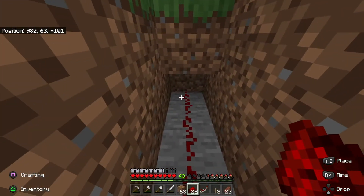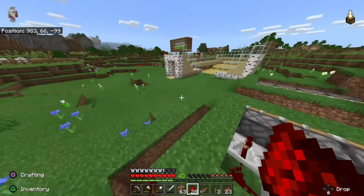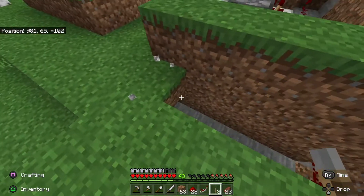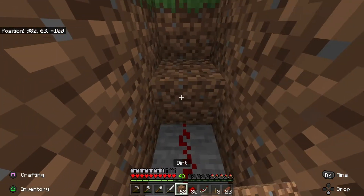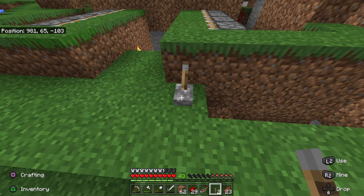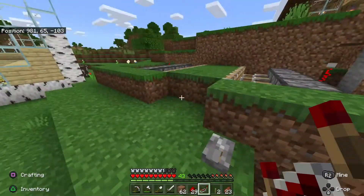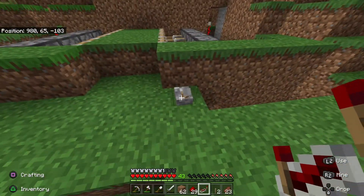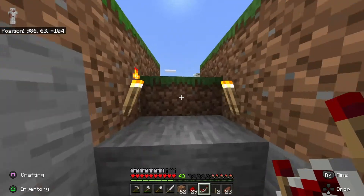I'm going to put that redstone all the way underneath this block - everything will look a lot better later. I need to build a little staircase up so it can get a current. I had to put another repeater down so it repeats that current - thirteen, yeah, we're good. From the front we've got this - it's going to open and close, it'll be hidden to everyone. Once we open it we can walk right on down, and then we can close it. The Minecraft mechanics are done!